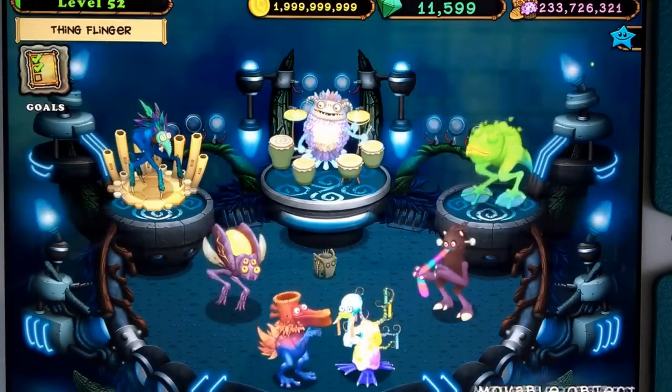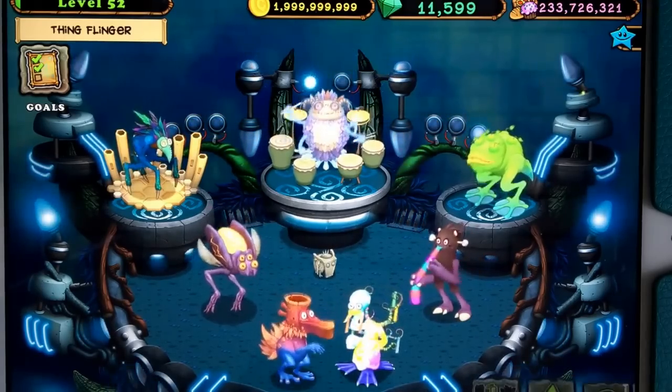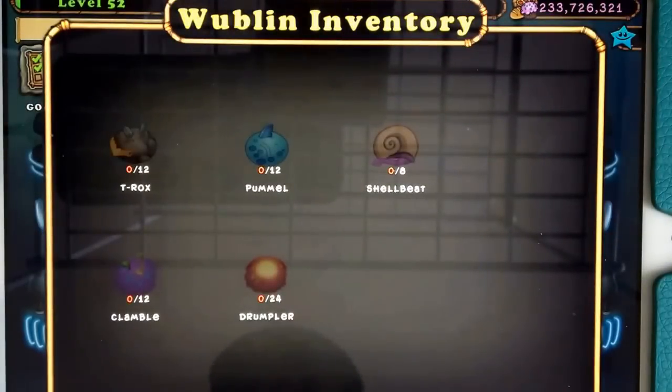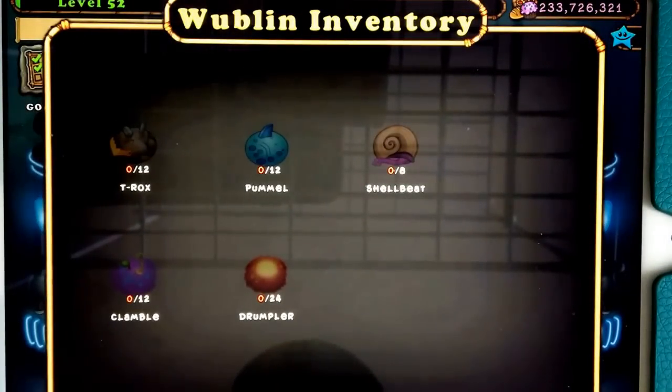There he is — confirmed! Let's look at inventory and see who we need to put in there. We need 12 T-Rox, 12 Pummel, 8 Shellbeat, 12 Clamble, and 24 Drumplers.